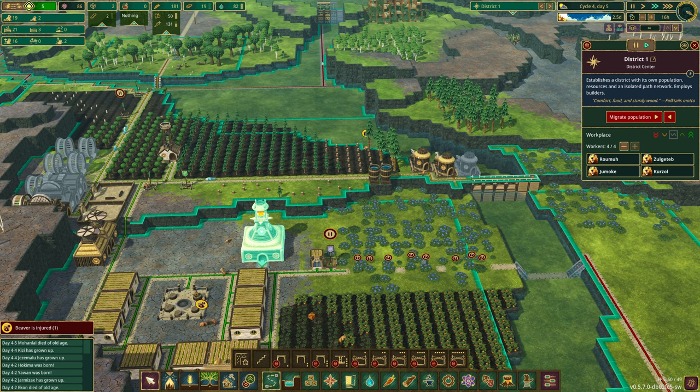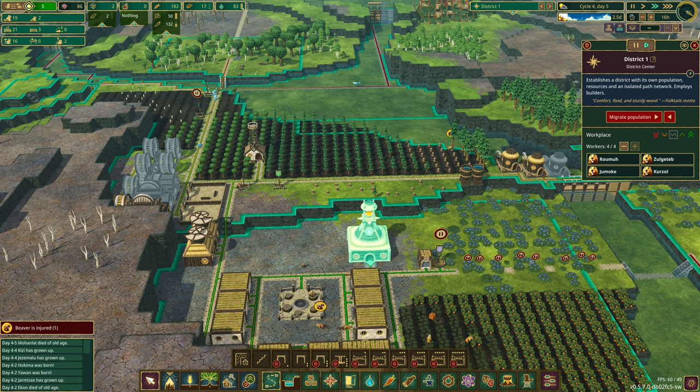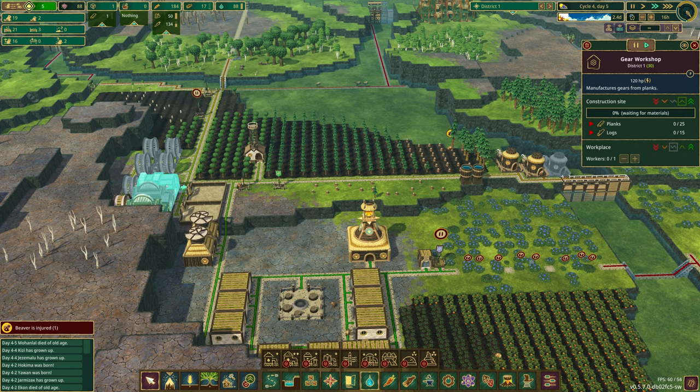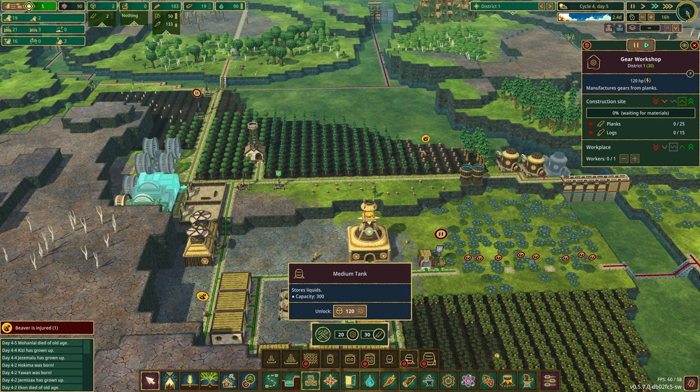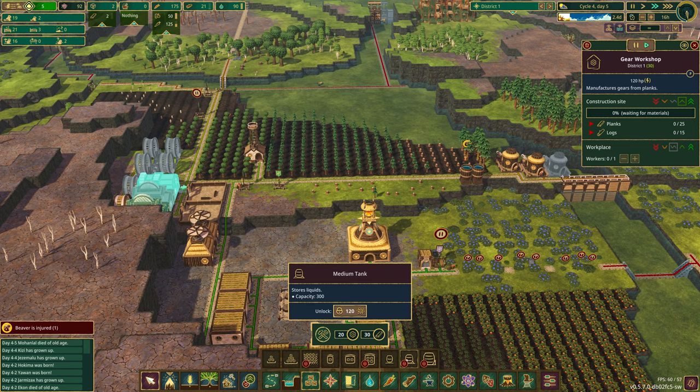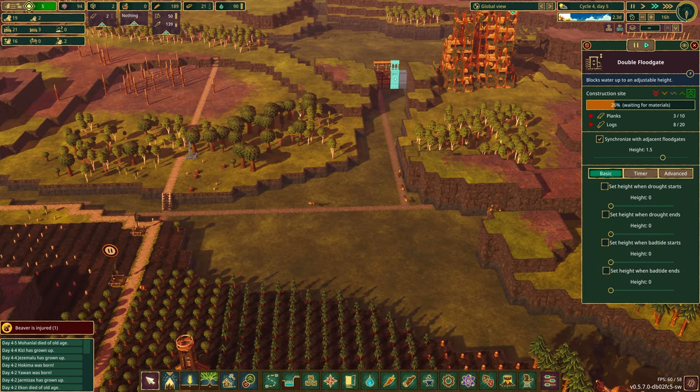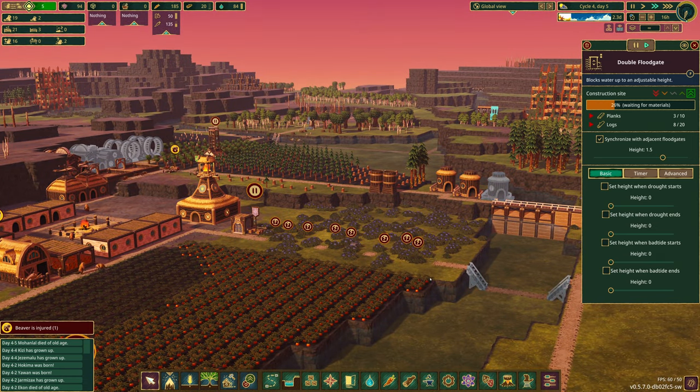All the beavers appear to be busy. Water levels are going back up. The reason we're building gears: if we come to our storage, we need gears for the medium tank — that's our next upgrade. We need science and free planks, but we won't have free planks until these guys are done. We might actually get this built before the drought arrives, which would be huge.